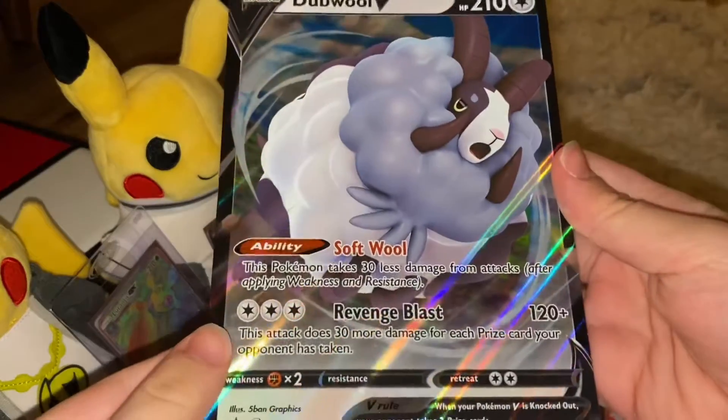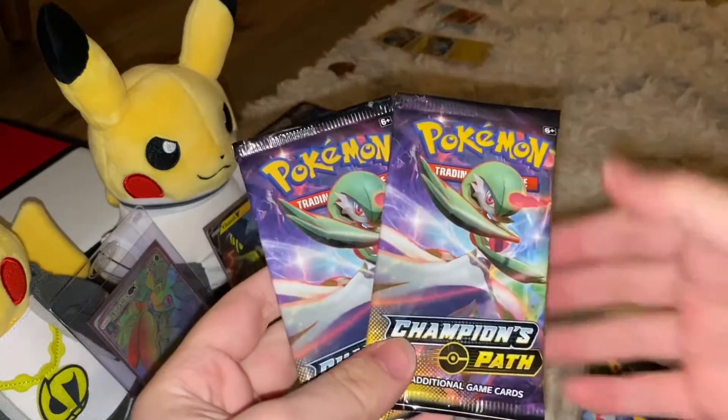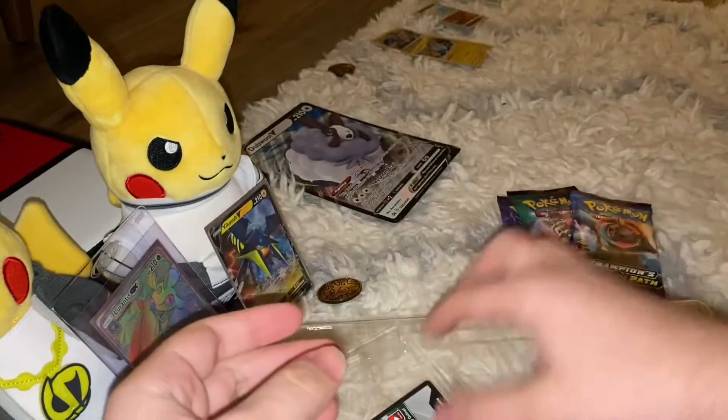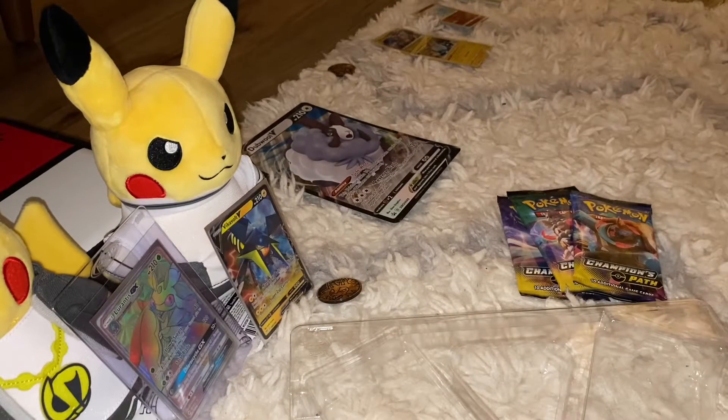Alrighty, let's open up our Double V box. Here's the Tapu Double V small and the big Dumbo Double V. We do get four Champions Path packs — two Gardevoir, probably one Alcremie, and one Dreadnault. We didn't get an Obstagoon, but here's that code card.